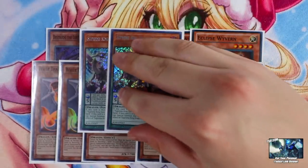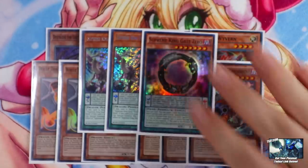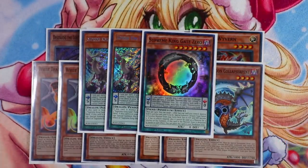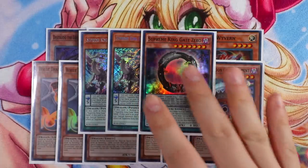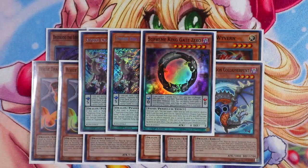I'm playing Supreme King Dark Worm and one Supreme King Gate Zero. This engine is really important, especially going first and second. If you can send this card to the graveyard first turn, you can easily make Tomahawk, which is really broken first turn. These cards get you access to Tomahawk.